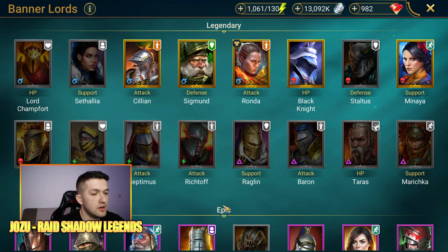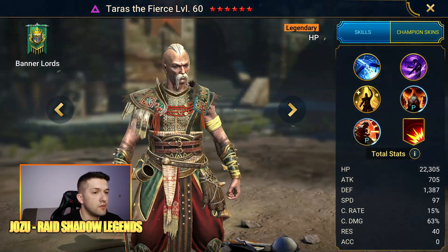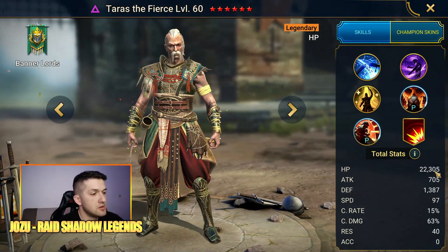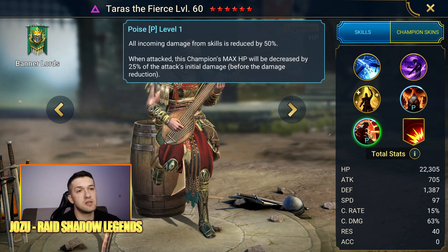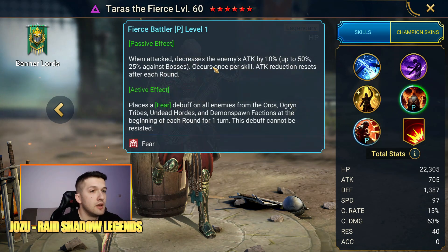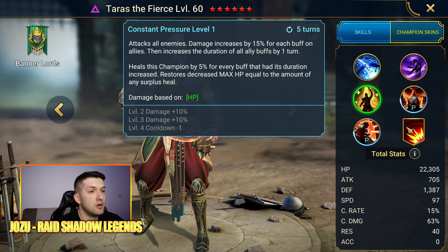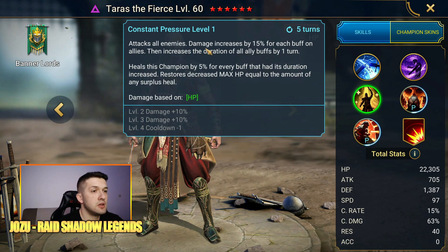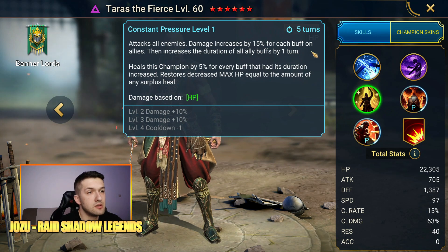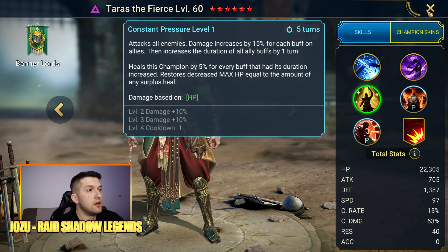That brings us to eight champions covered so far, with two remaining: Taras and Marichka, both amazing. Taras is an HP-based champion whose damage scales with HP. Most importantly, his passive reduces incoming damage from skills by 50% and decreases enemies' attack by 10–50%, or up to 25% against bosses. His aura increases ally crit rate in all battles by 24%. His key ability attacks all enemies with damage increased by 15% for each buff on allies, then extends all ally buff durations by one turn — an incredibly powerful ability, especially paired with buff-heavy teammates like Duchess.